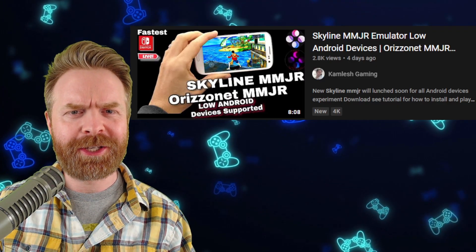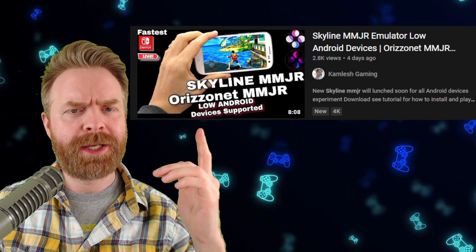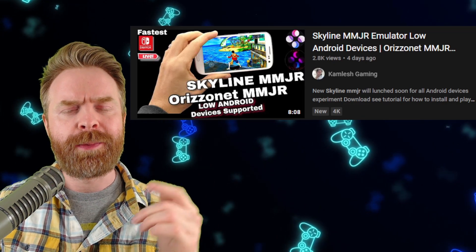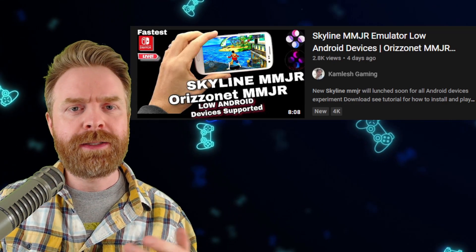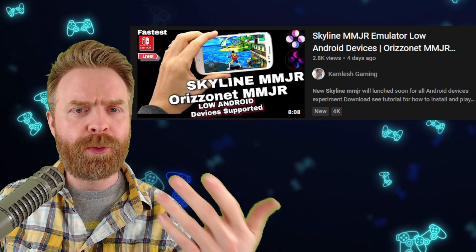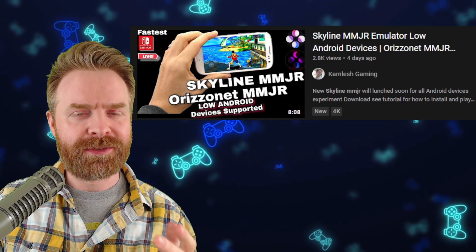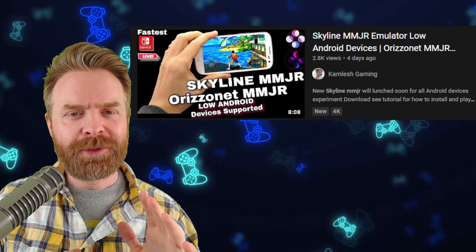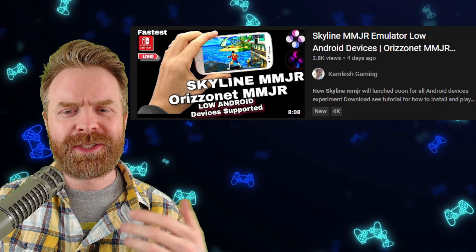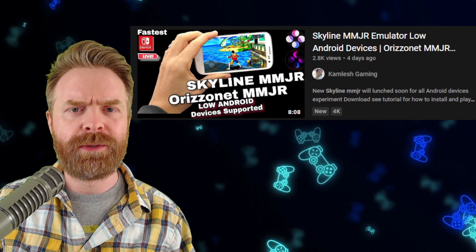Next up, we're talking about Nintendo Switch emulation on Android with Skyline — kind of. A video popped up in my recommended feed and I am shaking my head at it. For those unaware, Skyline MMJR came out as an April Fool's joke. It does not run better than the normal version of Skyline — the FPS numbers were hacked to show a ridiculous frame rate, and the graphics were also intentionally messed up. It is not a real version of Skyline. You can try it if you want, but there is nothing to be gained unless you like weird experiences. A video claims a new Skyline MMJR will launch soon — it won't.